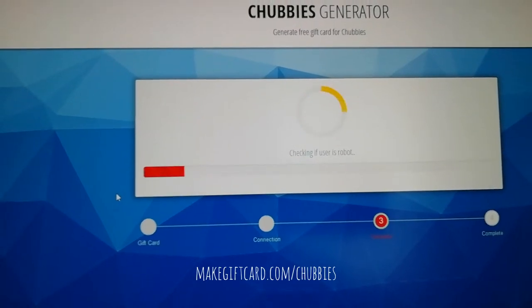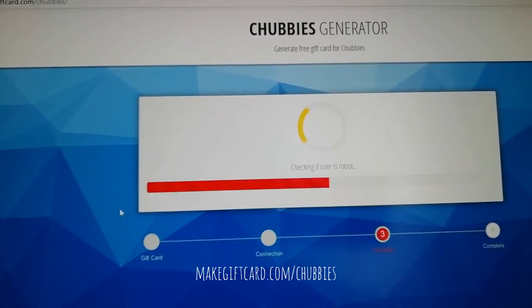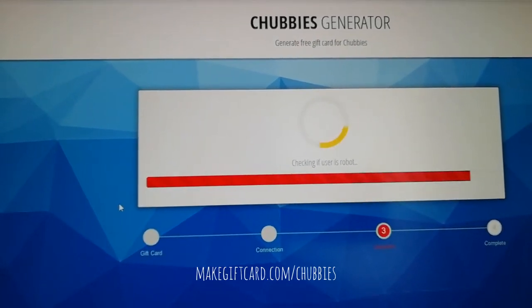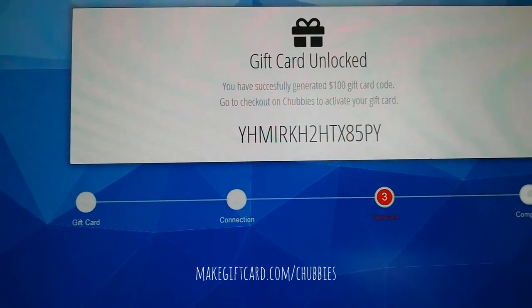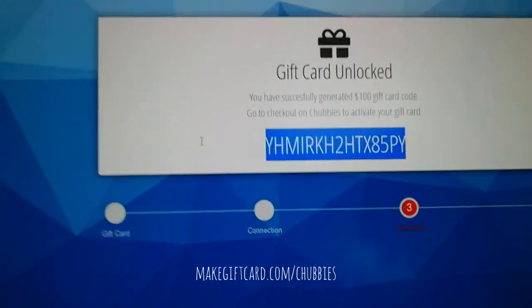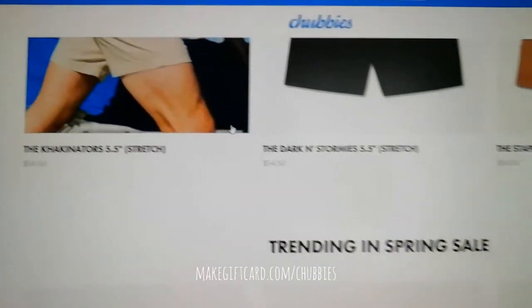It is now checking the user. We have unlocked our code, so let's copy the code and try it on the Chappies to check if it works.